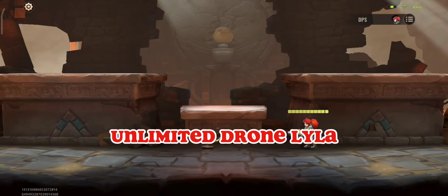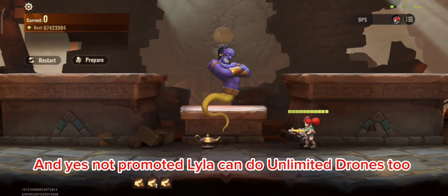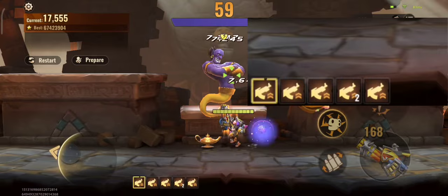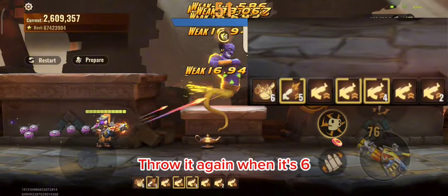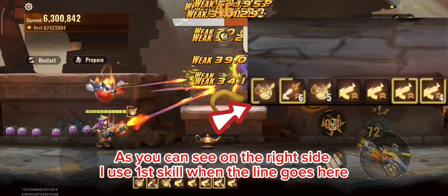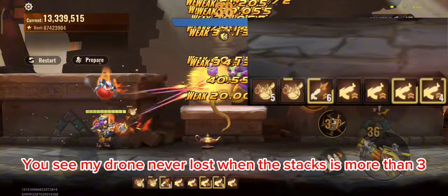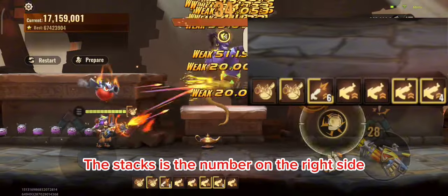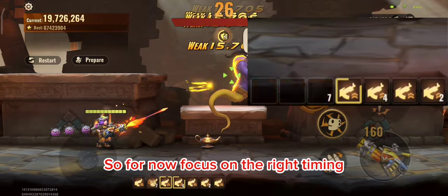Unlimited drone is easy for promoted Lila. For unpromoted Lila, it's doable but harder due to the bug. Here's how: keep firing to gain 6 puffers, throw them, keep firing, throw again when you have 6 — this is where unlimited drone starts. On the right side, use the first skill when the line reaches the threshold — there's a delay so you must activate it early. As long as stacks stay above 3 (shown as the number on the right side), the drone won't be lost. This method works with 4-by-4 Lila puffer bombs, so focus on the right timing.